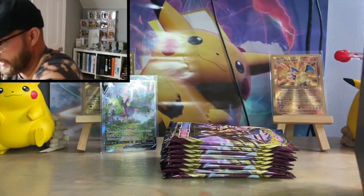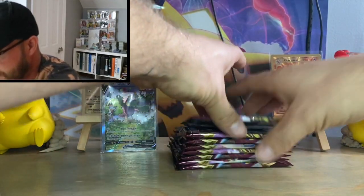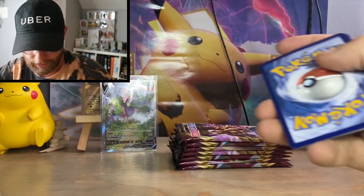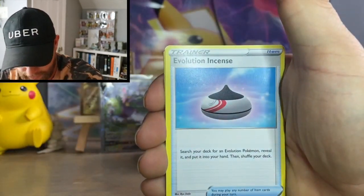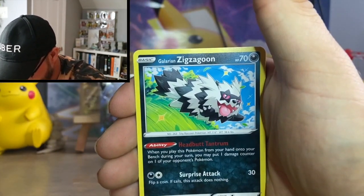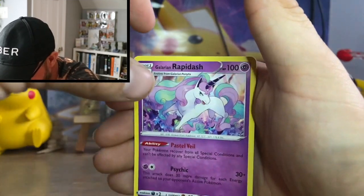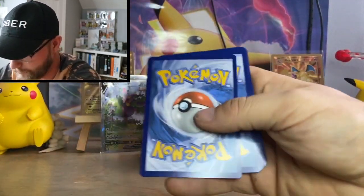We got a code card and eight packs from the Sword and Shield ETB. It's a little older but there's still some good stuff you can pull. Here we go — first pack: Dark Energy, Evolution, Vitality Band, Haunter, Galarian Zigzagoon, Moona, Snom, Grookey, Shelter, Hop, and the rare is a Galarian Rapidash non-holo.